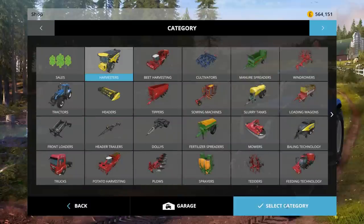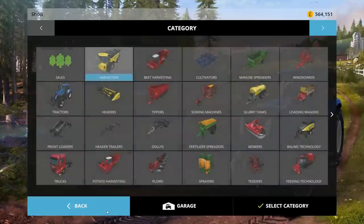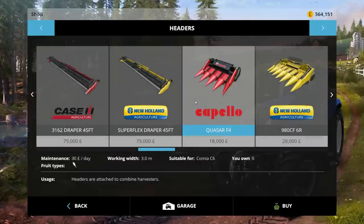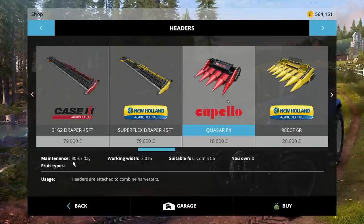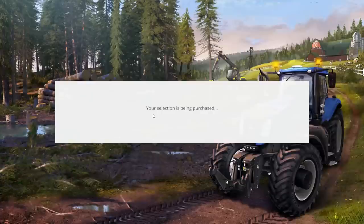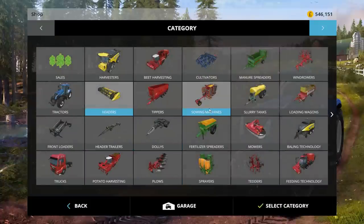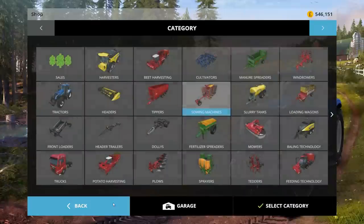It is definitely called the Cormier C6. Was there definitely a corn cutter for the C6? Yes — so we could get a corn cutter as well for 18 grand. We'll get it in yellow as well which will go with the combine. So we've got the sower which will do corn, and now we've got the cutter so we can collect corn as well. That's corn and sugar beet we can now do as well — fantastic!